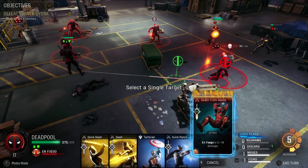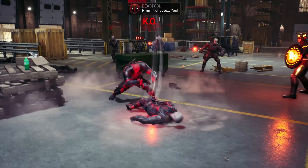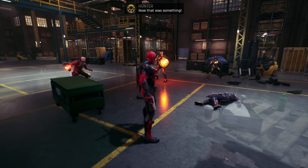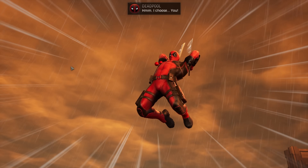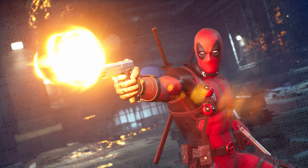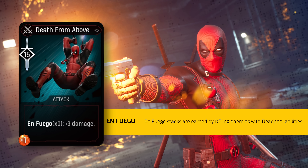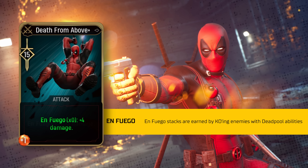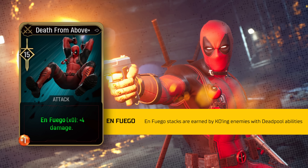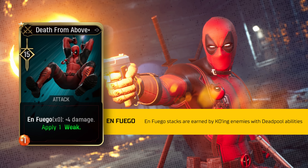Let's start with one of Deadpool's common attack cards titled, after a nice little X-COM callback, 'Death From Above.' Wade's gonna take to the air while drawing both of his swords and then come plunging down towards his target. If you have En Fuego stacks, you'll start seeing hugely increased damage per stack. If you upgrade Death From Above, you're going to increase the damage per En Fuego stack even further.